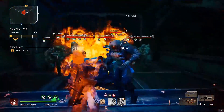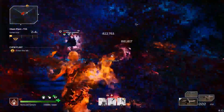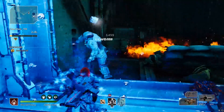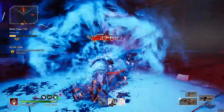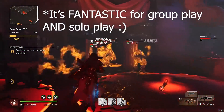Hey what's up guys it's Nick2, and today I am incredibly excited to show you guys the Anomaly Power Pyromancer build, which is probably one of the best builds in the entire game and actually currently holds the world record for having the fastest Boomtown time. This build just completely owns everything, it's a ton of fun to play, and does an absolutely insane amount of damage.